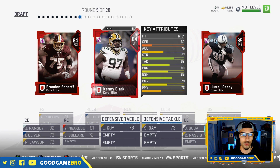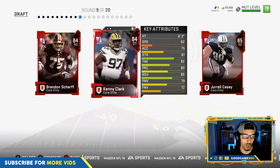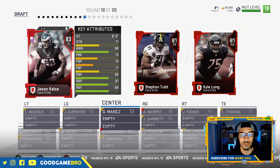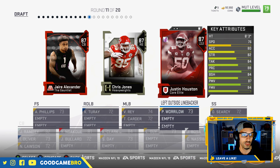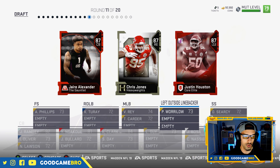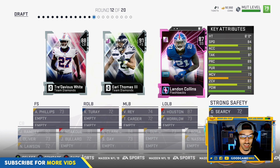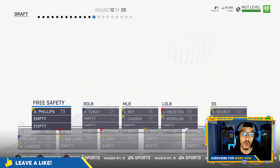Round nine gives us Brandon Scherff, Kenny Clark, and Jarrell Casey. Already have a right guard, so we'll go with a big tackle to help plug the middle. Round ten: Stepan Tuitt, and Jason Kelce — we're going Jason Kelce, highest overall, and we need a center. Round eleven finally gives us some higher-rated players: Justin Houston, Chris Jones, and Jair Alexander. We're going Justin Houston — don't have a good outside linebacker yet. Round twelve: Earl Thomas III, Landon Collins, and Tre'Davious White. Already have a good corner, so Earl Thomas, welcome to the team.